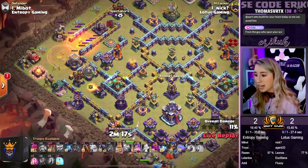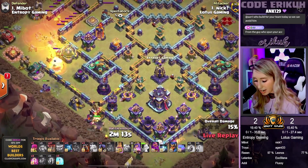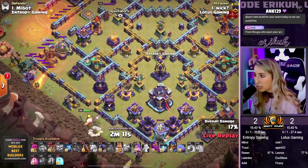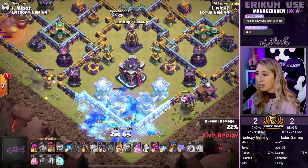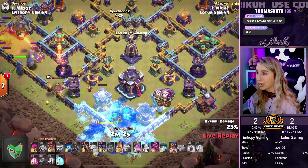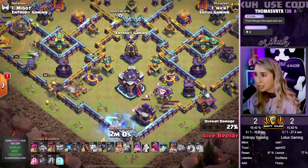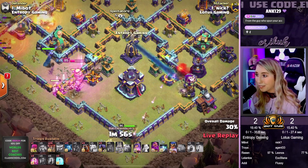But here comes the Flame Flinger over here at the 9 o'clock side. Yetis are going to come in, take out that Wizard Tower. We're sending in an Ice Golem to help out with the tanking for our Queen. King is making his way in. Here comes the RC in for that Mortar, the Wizard Tower, and that Scattershot. King has to pop his ability. Expo is locked onto our Queen, unfortunately. But thankfully, the Town Hall is next.